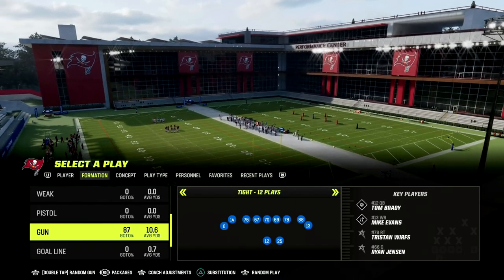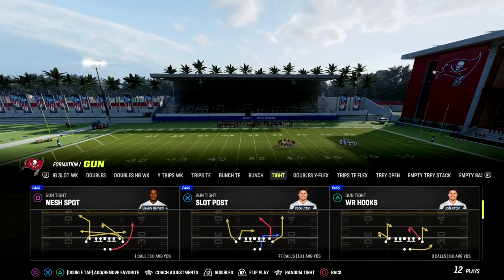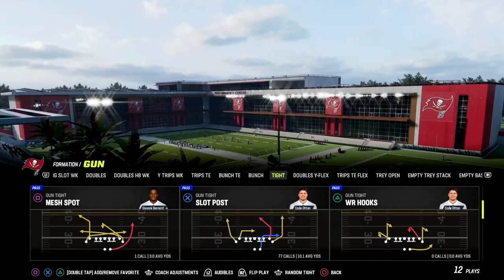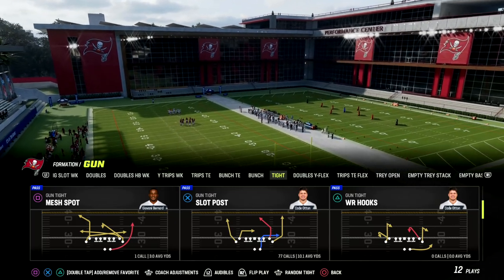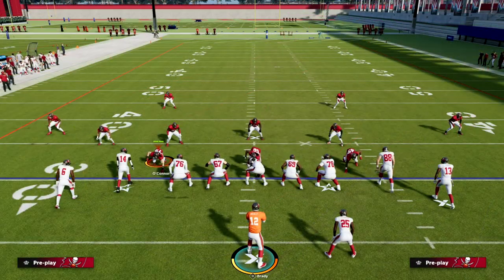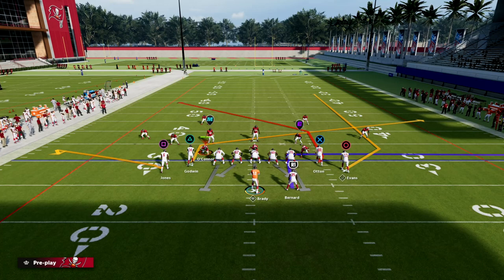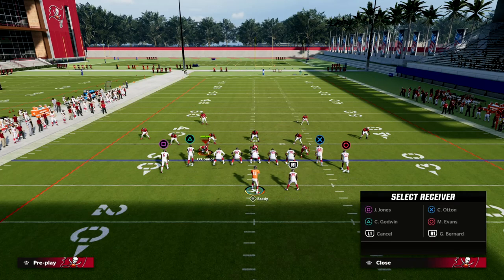This play is going to be very effective against man and zone coverages. The play is Slot Post out of gun-tight. It has a lot of different setups and variations based on the routes it gives you. You don't need a hot route master for this play at all. I'd recommend short route running on everybody because they're going to consistently get separation against man-to-man. The setup: flat the left wide receiver — Julio Jones — slant the slot receiver Chris Graylin, flat the right receiver Mike Evans, and in-route the running back.